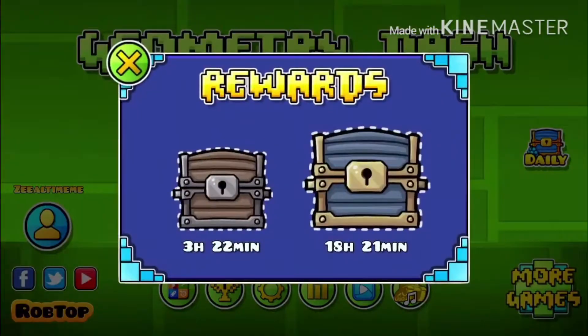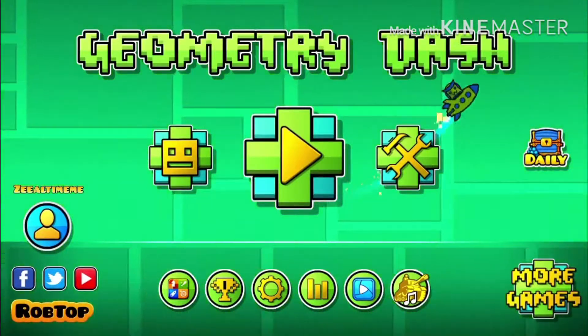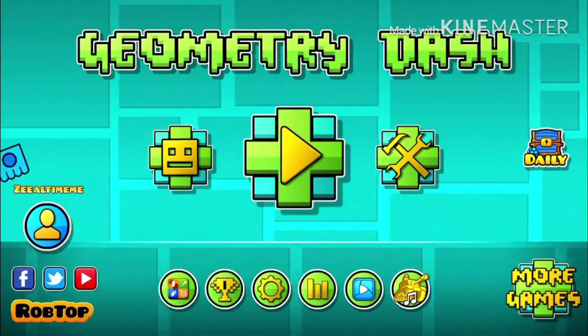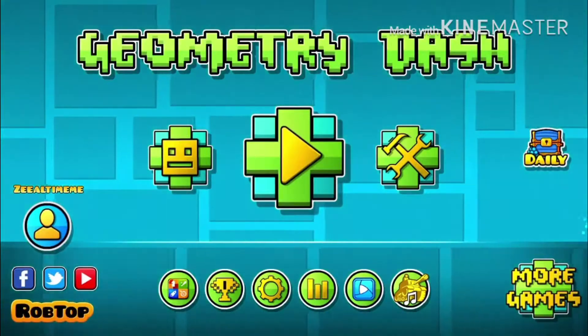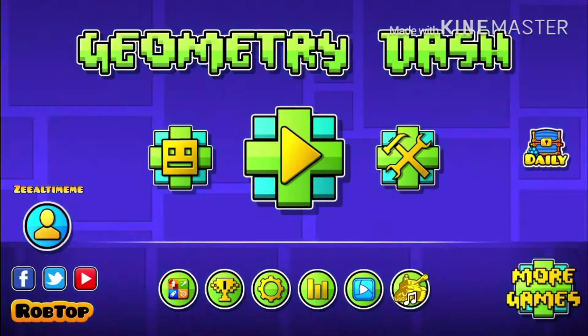I just came over to this guy. This video is going to be really quick because it's going to show you how to crash your game really quickly, and this can be done within like 10 seconds of opening the game. First of all, you have to have an account for this, like all the other glitches.